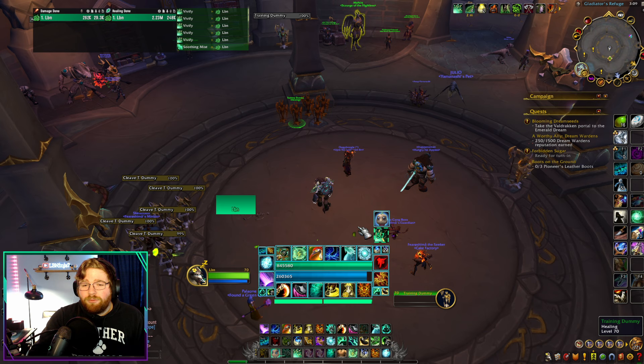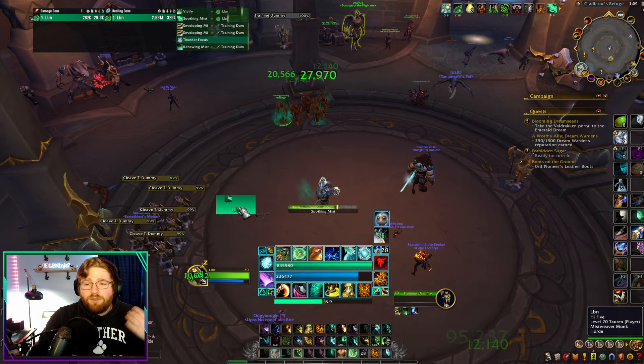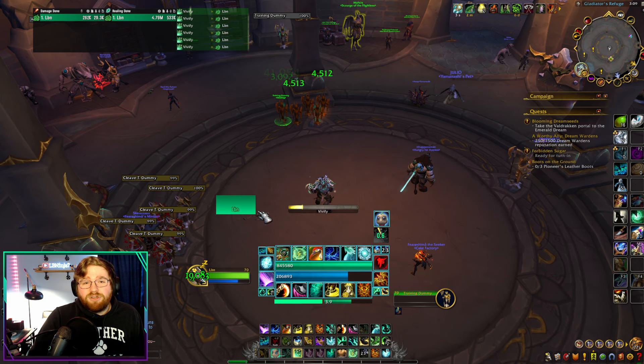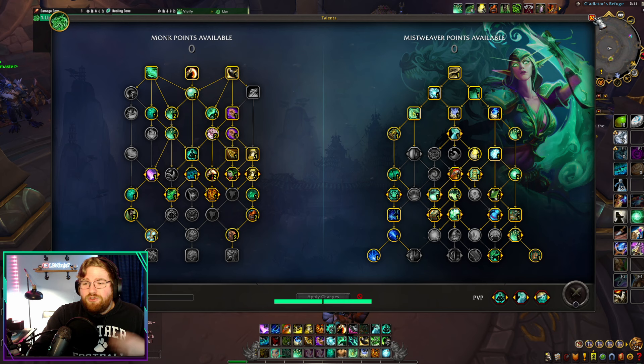I would use both of my Renewing Mist charges on two allies, then Enveloping Mist the third and fourth ally, then pick the fifth ally to spam Vivifys into — and I could heal almost any amount of stacks of Bursting. The other half of the build is that we're still able to run Jadefire Stomp, Ancient Teachings, and Teachings of the Monastery, and you can still gain all the value from that. Yes, you aren't going to be extending those HoTs, but the HoTs you do cast are going to be more powerful.